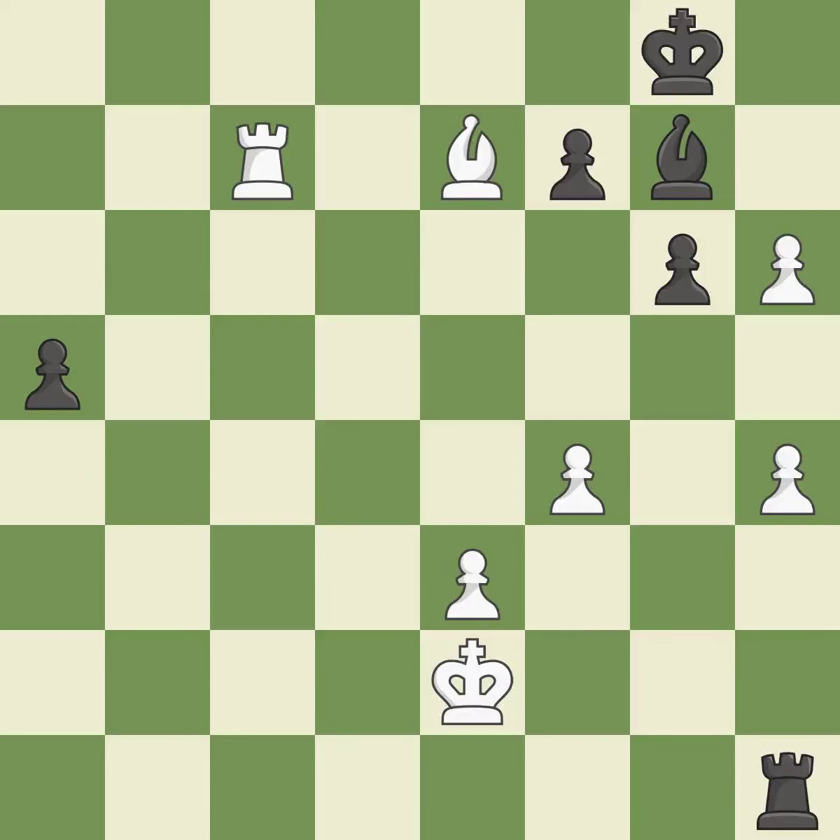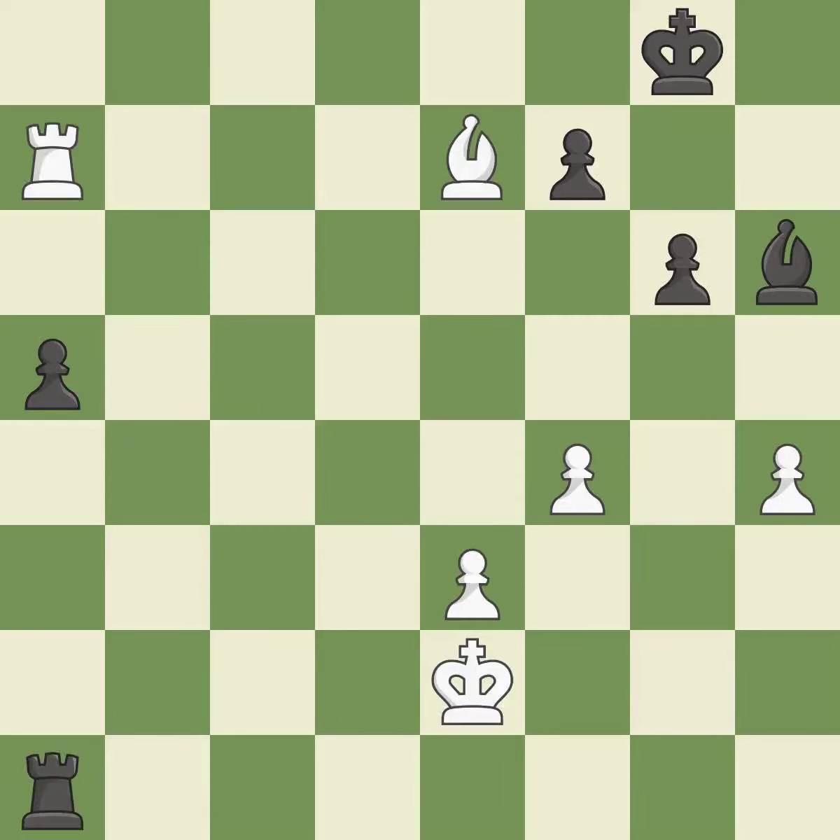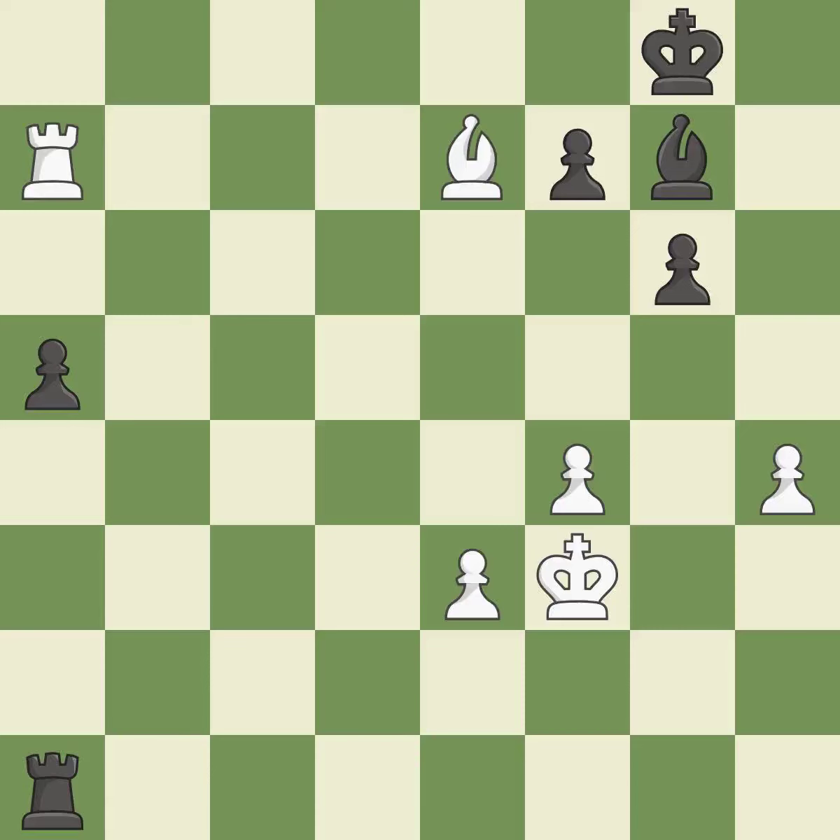A pawn that was being attacked and had no defenses is now protected — it is ideal. Recaptures — it is quite good. This puts the rook behind an opposing passed pawn, which helps counter the pawn's push to promotion — it is best. This defends the attacked pawn — it is excellent. A very strong play. This moves the bishop to a more active square, making it gain scope — it is best. That is a logical response — it is quite good. Very precise — it is best.